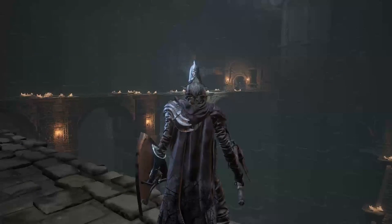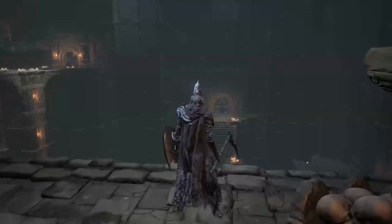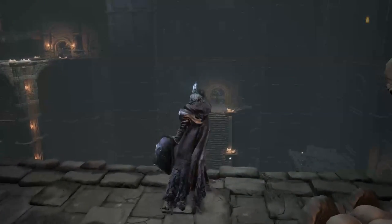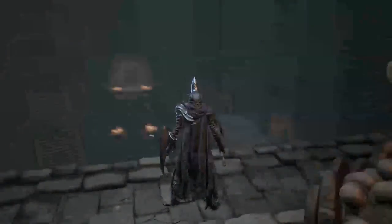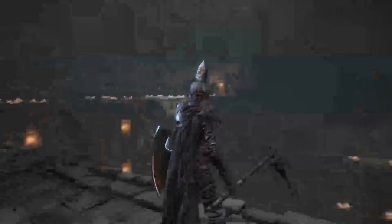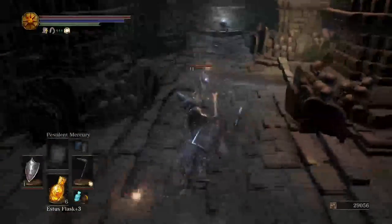Right over there - let me back up so I don't fall off the edge - right over there it's a trap. When you get to that point, a ball made of skeletons will roll down and try to kill you, so just so you know. Don't stand out there and don't fight out there. Here's our first skeleton of the evening.